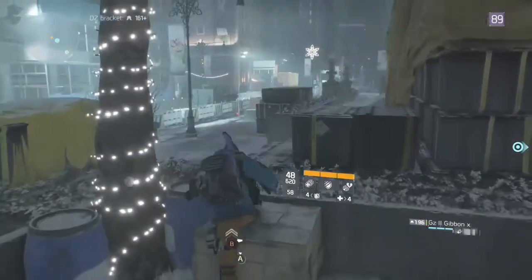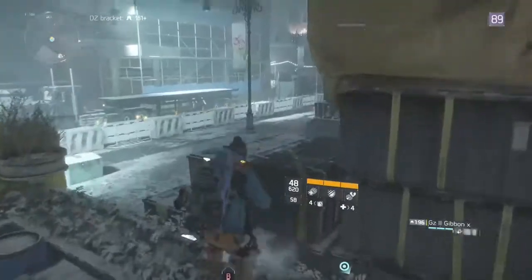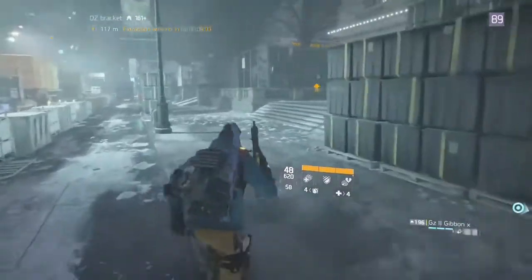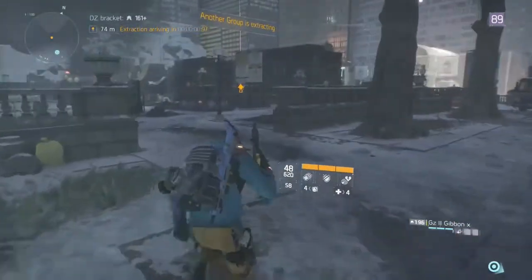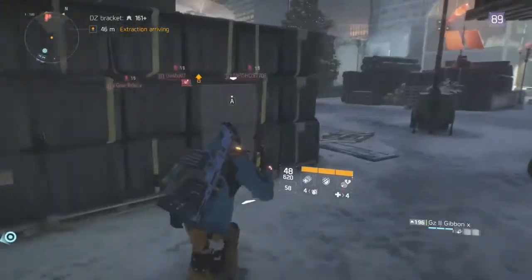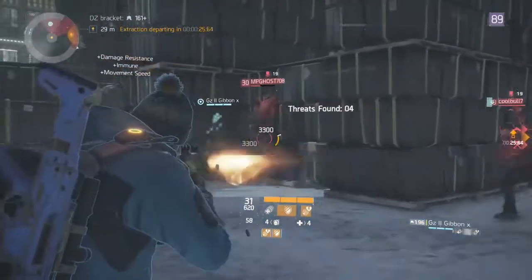Moving on to the incursion — the bosses will actually drop all of: a 2.04 high end weapon, a 2.14 gear set item, and a 1.82 to 2.04 high end or 2.14 to 2.40 gear set. That's pretty cool. The hard mode weekly incursion rewards are one 2.04 high end weapon and a 2.14 gear set item. The challenge mode gives a 2.04 weapon, one guaranteed 2.40 gear set item, and a 2.04 high end or 2.40 gear set.